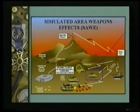What they do in that case is they've developed a Simulated Area Weapons Effects system — that's a radio broadcasting system. Artillery fire is programmed into the computer, and you give the coordinates where the barrage is going to fall and the time at which it's going to fall.